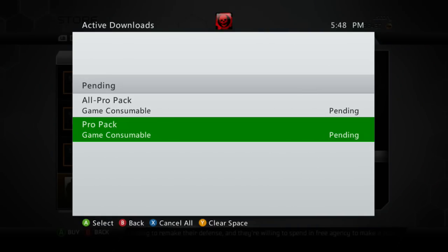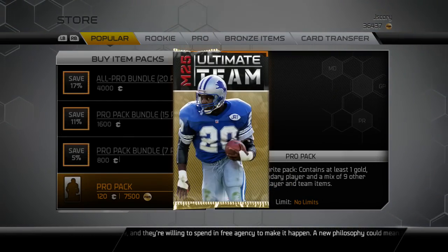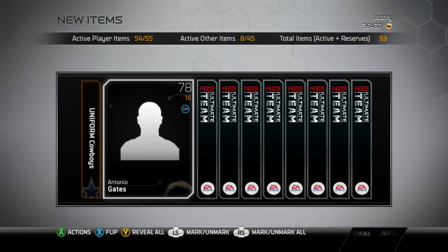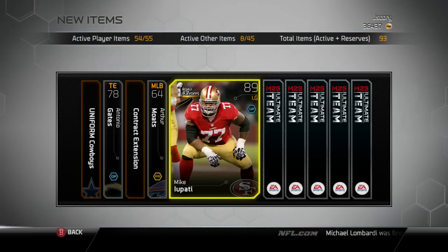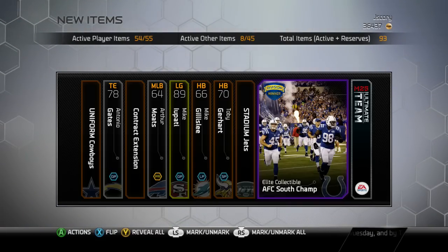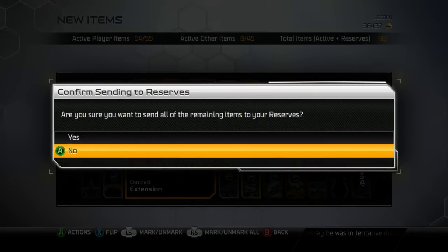Still going towards the giveaway. Give us something good — give us an actual legend, that would be awesome. Not a legend, but a rookie or a decent collectible, something worth a lot that you guys can sell. 78 Antonio Gaze — that's not bad. 89 left guard Mike. There's a leak collectible too, I think that's one of the cheaper ones. Comment if you want them, I'll give them away — they're all yours.